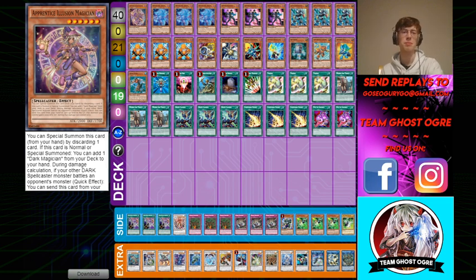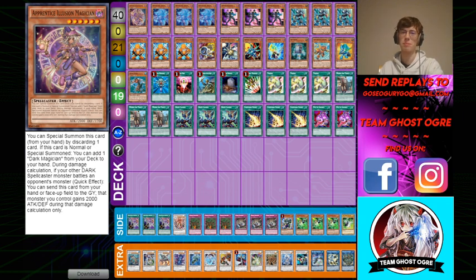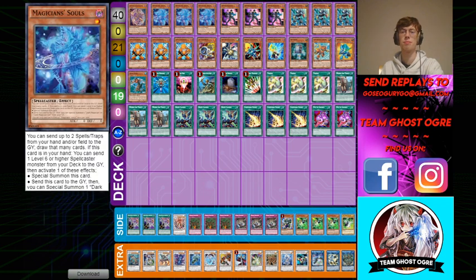So first of all I play one Apprentice Illusion Magician with the Magician Souls. Apprentice Illusion is a Needle Fiber maker card, or Halky Fibrex — if you draw it, it's not the end of the world. Souls also pitches your level ones to set up for your junk plays, which is nice. Then I play three Magician Souls. It's just a deck thinner card that draws into more engines, and it also sets up for your Junk Synchron, which is the main heart and soul of the deck. It's insane draw power, and it enables Relinquished Anima plays going second, and also lets you make Needle Fiber without your normal summon.